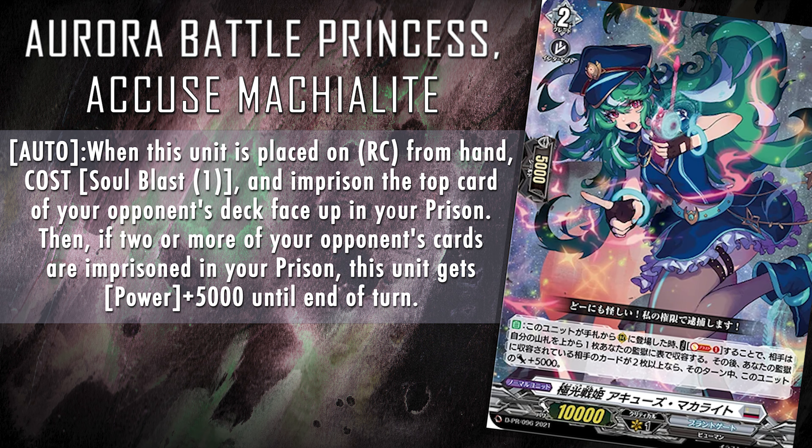With Orfist aside, let's now look at our Aurora Battle Princesses. In my opinion, Silver Snow gets the short end of the Brandgate stake in terms of support this set, as the deck's most wanted card is actually a PR that hasn't been announced in English yet — in the likes of Accuse. Let's have a quick look at her: Aurora Battle Princess Accuse Makalite's skill reads: auto — when this unit is placed on rearguard circle from hand, cost soulblast one and imprison the top card of your opponent's deck face up in your prison. Then if two or more of your opponent's cards are imprisoned in your prison, this unit gets power plus 5k until end of turn. She's fine. So if you're a prison player, as long as Accuse is out of the equation, even if you skip on this set you should survive. That being said, Silver Snow still gets some pretty interesting cards if you want to add some spice to your list, and some of them are probably going to be pretty useful in the future. Let's look at our number three card: Aurora Battle Princess Tula Bugonvilias.